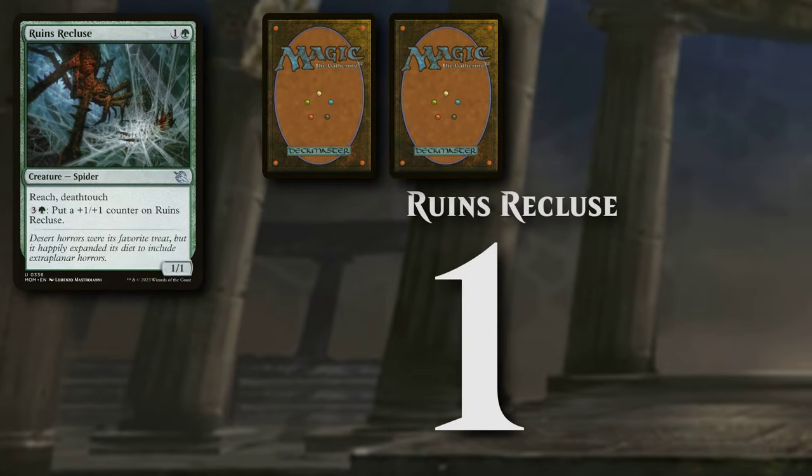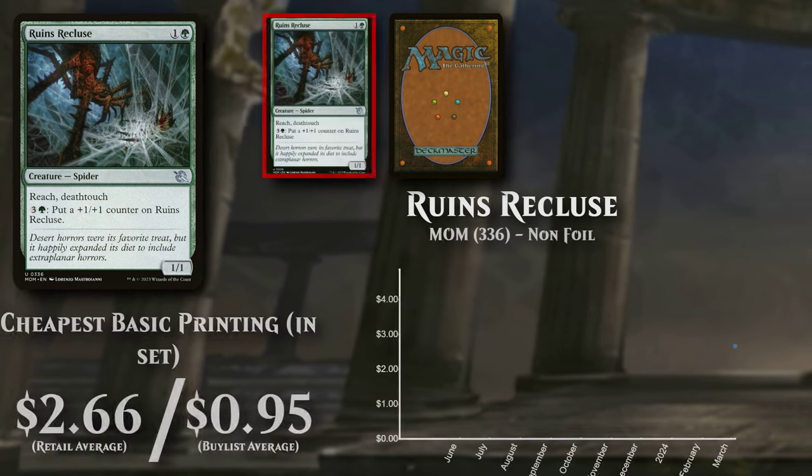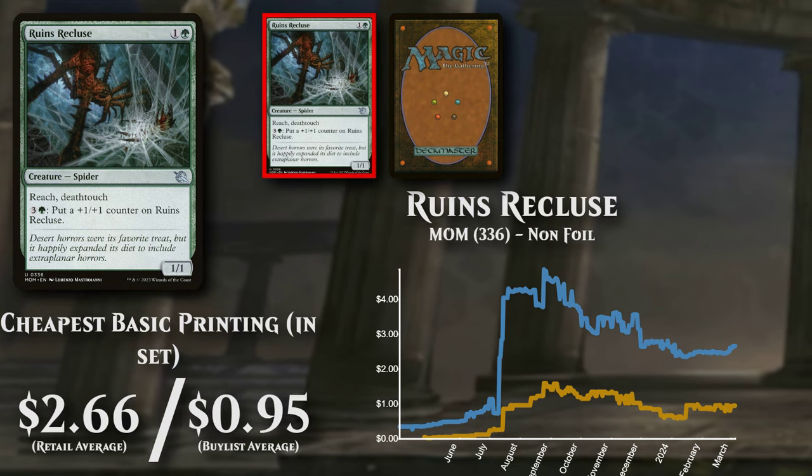Ruins Recluse, a creature costing 1 and a green mana. The cheapest basic version is now priced at $2.66, with buy list support low at 36%, at $0.95.